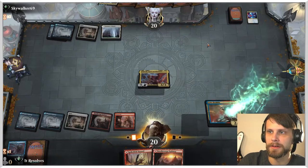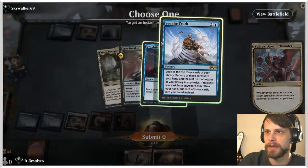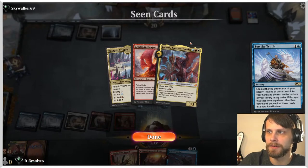We'll put this under, and then this allows us to See the Truth and put the Unsubstantiate back into our hand, which is just really nice. That is a really great way to be able to deal with some counters and that kind of thing.